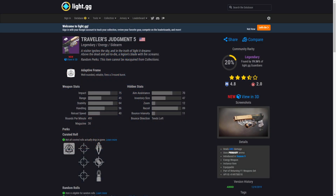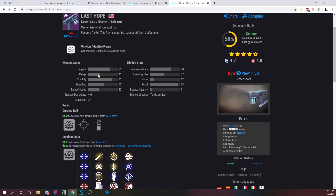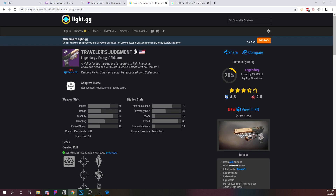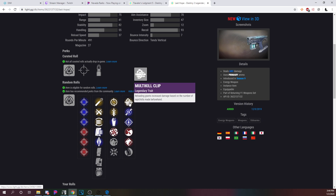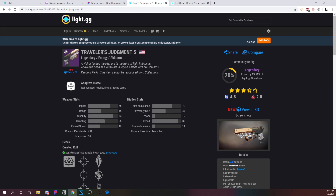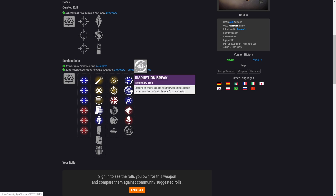Looking at the Last Hope's base stats: it is 75 impact, 41 range — all of these are very similar to the Traveler's Judgment. Traveler's Judgment might have a slightly better reload and better stability, but the only difference is that Last Hope has Multi-Kill Clip and Rampage in the very last slot. If I go back to the Traveler's Judgment, we can see it doesn't have those two, but it has something even greater in my opinion — it happens to have Disruption Break.